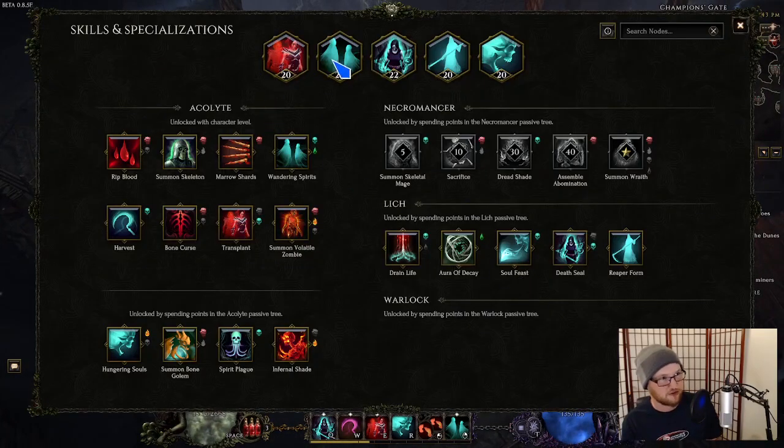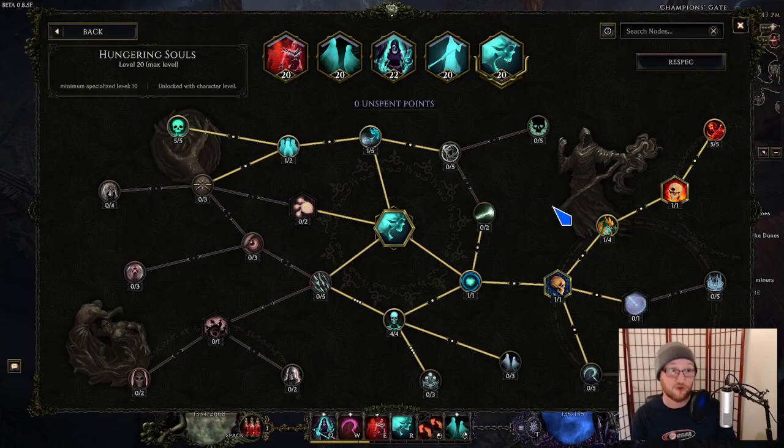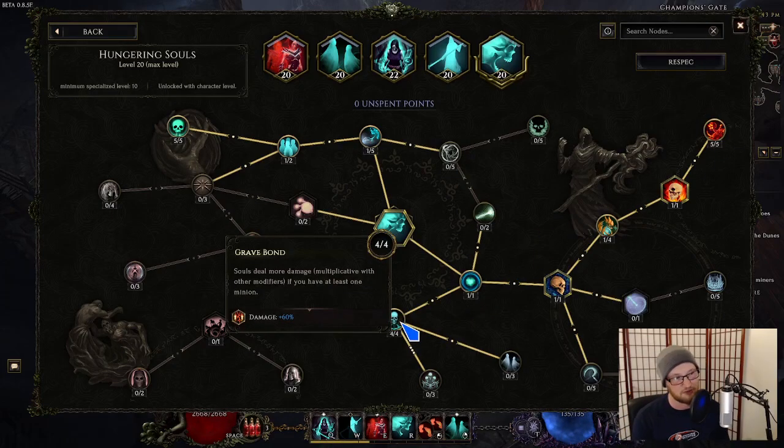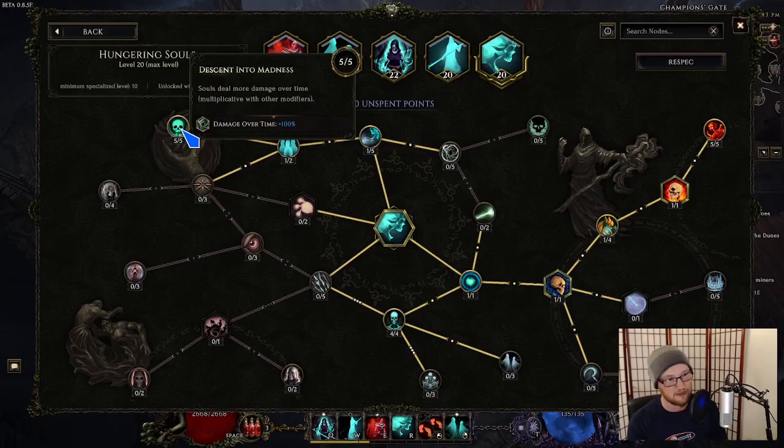Let's walk through the skills. For single target, the reason I wanted to play this character was Hungering Souls with the ignite effect node. Currently ignite effect is a more damage multiplier; after 0.9 it sounds like they're changing what ignite effect does, so keep an eye on patch notes. We have a big more damage multiplier on the bottom and on the very top left. I specifically did not want the Holy Trinity node because it's annoying — if you wanted skeletons or vanguards in your build you could spec into it, but I chose not to.